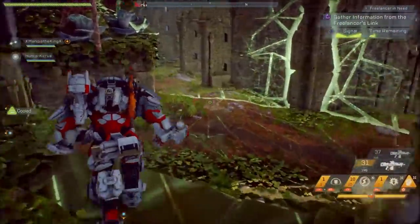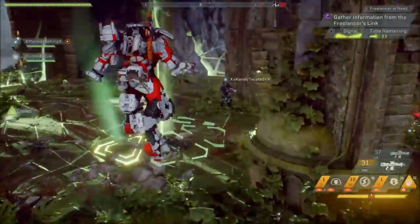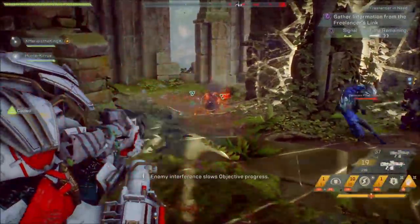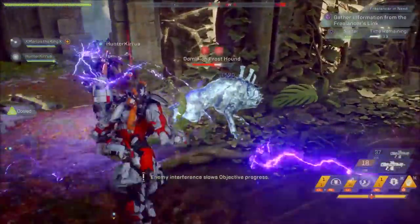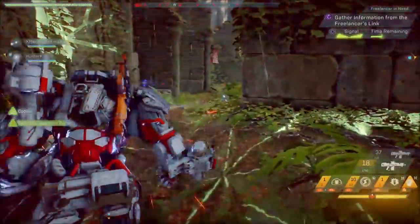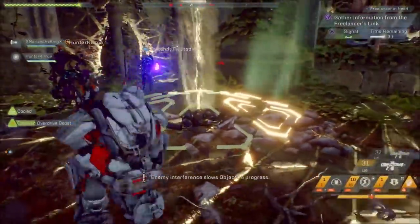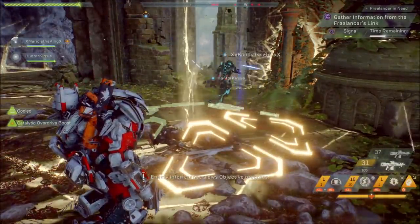Strongholds are actually a mixed bag. You can have a run where you get quite a good number, or a run where you walk out with the bare minimum. But strongholds, in my opinion, have a better drop rate than the actual contracts. I'm not going into any scientific definition here, but based on my experience, legendary contracts have been bad and strongholds have been decent.